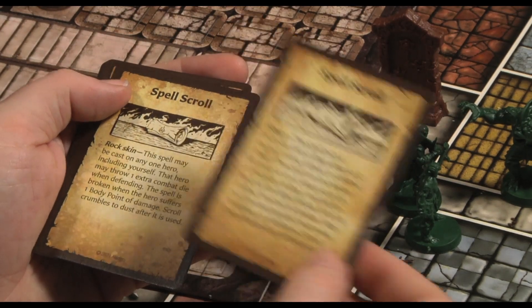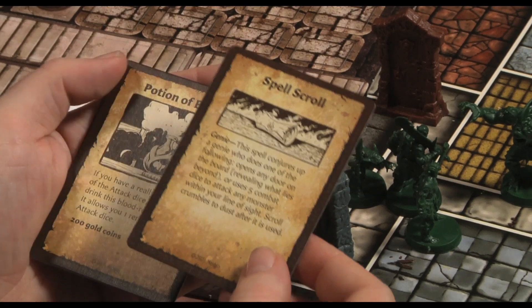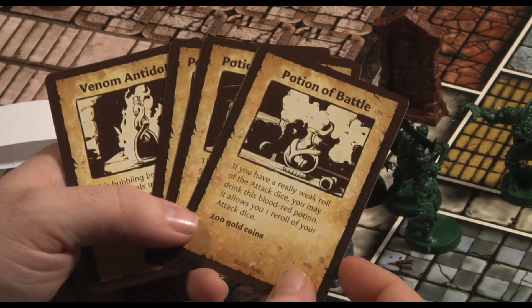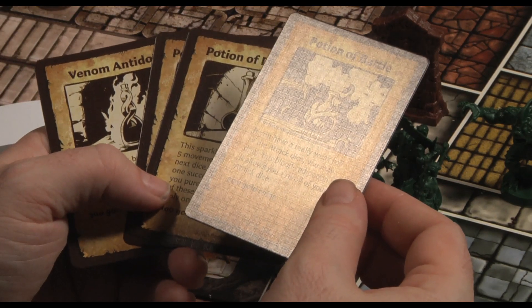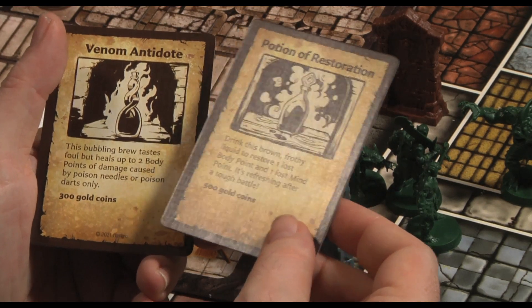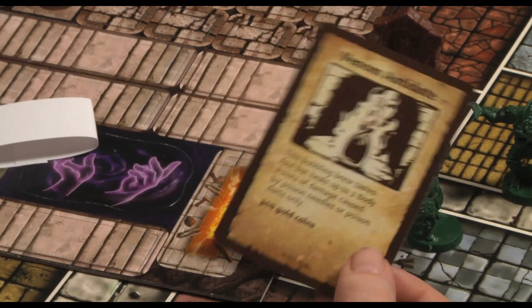Fire of Wrath blasts a monster inflicting one body point of damage unless the monster rolls a five or six. The Rock Skin scroll gives you an extra combat die. The Genie scroll either opens any door on the board or uses five combat dice to attack any monster in line of sight. The Potion of Battle lets you re-roll one attack die, the Speed Potion adds five movement squares, the Potion of Restoration adds one body point and one mind point, and the Venom Antidote heals up to two body points caused by poison needle or poison darts only — so there appear to be some poison traps in this version.